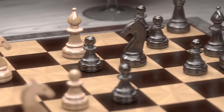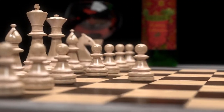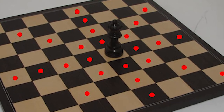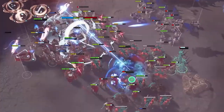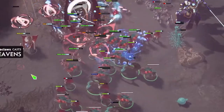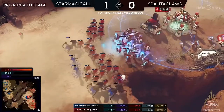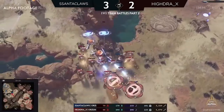Every piece in chess has a special and unique move that it can execute — whether it is a pawn that can move straight but capture diagonally, or the queen that can move in any direction any number of spaces. So does each and every unit in an RTS game. They all have strong points, weak points, or special casting abilities that you need to know. Study them and understand each unit — what to cast and what to produce to counter enemy compositions.